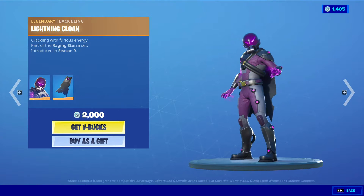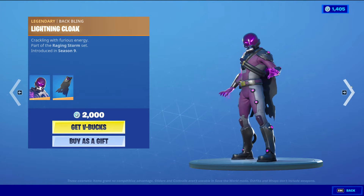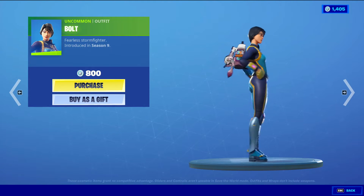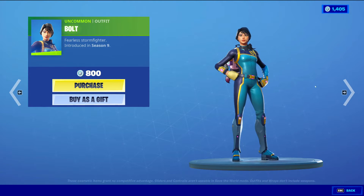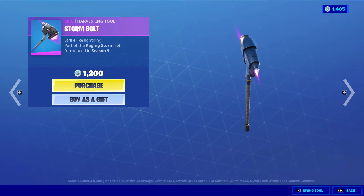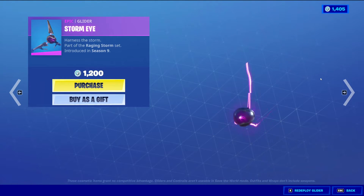Then we have Tempest with the Baffling Lightning Cloak — legendary skin, 2000 V-Bucks, no styles for him. Then we have Bolt, an uncommon outfit for 800 V-Bucks — pretty basic.